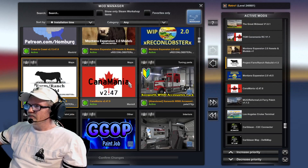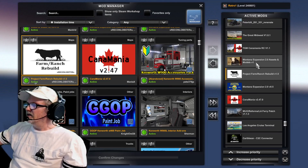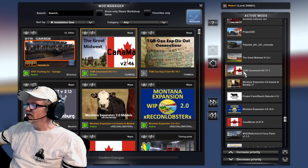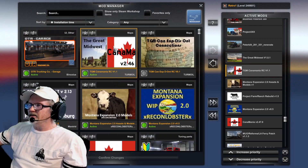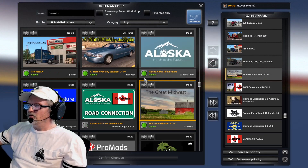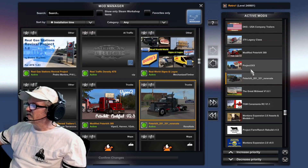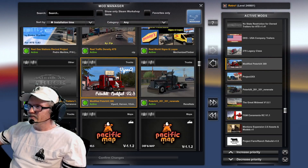Then the Midwest Expansion 2.0 version 0.05 — I think it's an update but I'm not sure. Project Farm and Ranch Rebuild 1.5. Modern Montana Expansion 2.0 Asset Volume 1. TGM The Great Midwest, Canamania RC version 1.1. The Great Midwest version 0.1.1.0.1 — and that's the map mods.